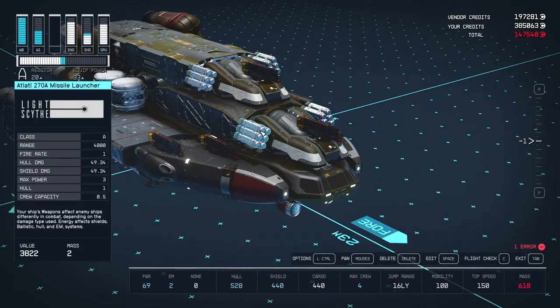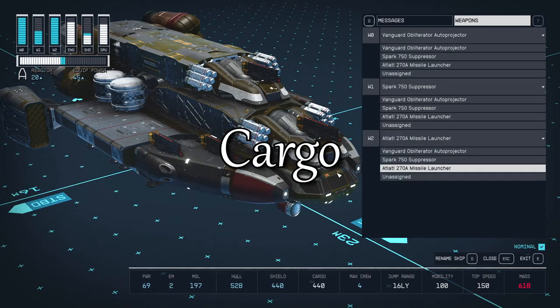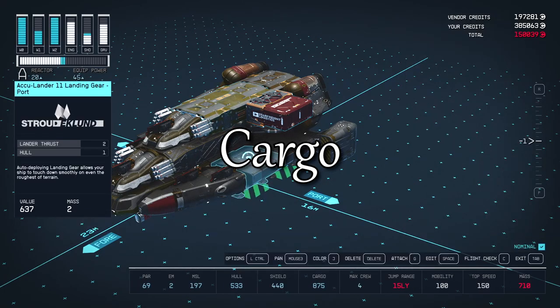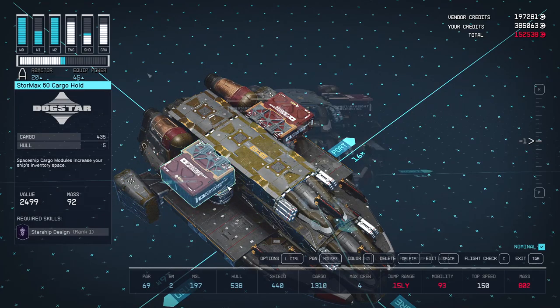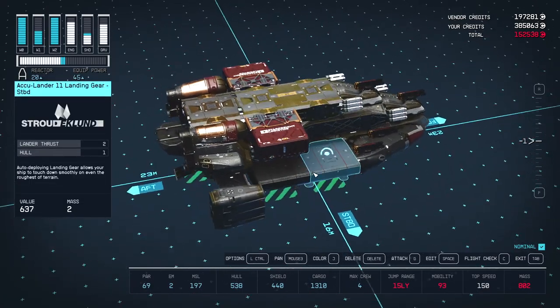Atlatl 270A launchers are the most powerful you can have on a class A ship — you can fit up to 4. To finish things off, you can add 2 cargo containers right in front of the upper engines. Aside from the extra capacity, the way we place them keeps the engines protected from the front and also keeps the shield and fuel tanks protected from above.